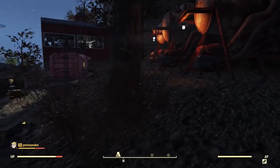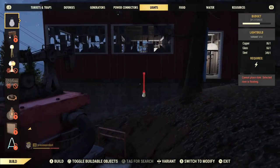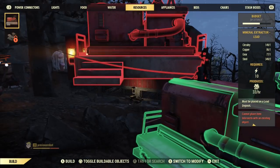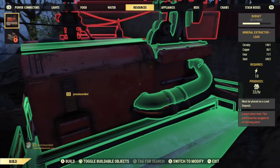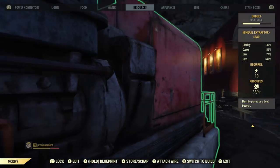But back to what actually brought you here — if you guys aren't familiar with how to install one of these things, it's quite simple. You just go into your resources, you'll see it right here. It needs circuitry, copper, gears, and steel. You just plop this bad boy down, give it power, and you'll start accumulating lead.